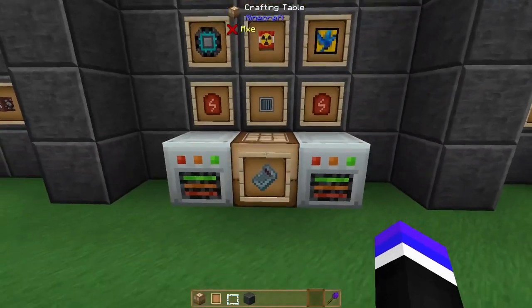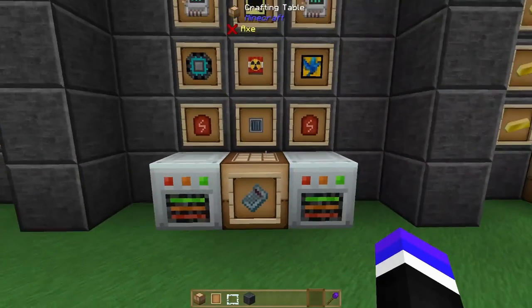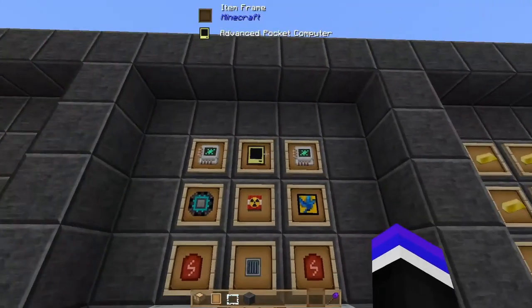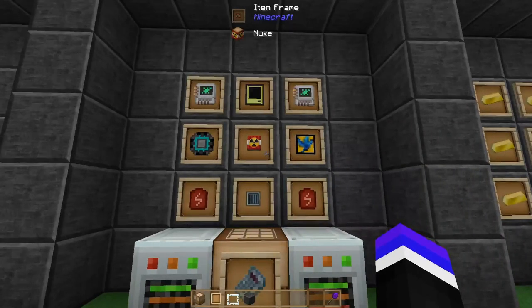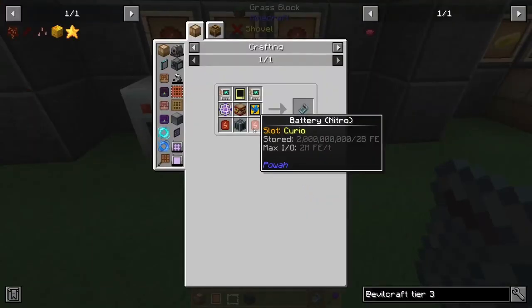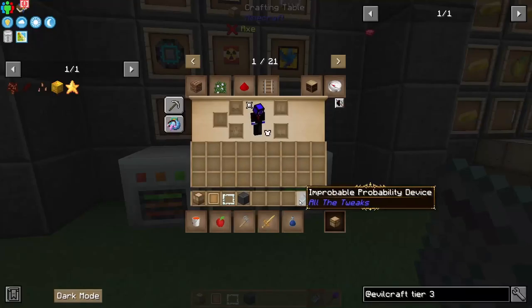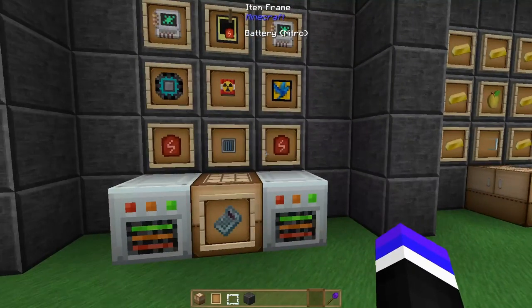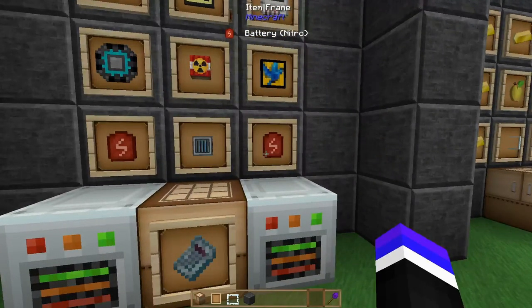Next up we have the Improbable Probability Device. Some of these pieces we've already discussed, such as the Solar Recharging Unit, the Nuke, and the Batteries. One thing to note about these Batteries specifically is that they require 2 billion FE each. So make sure you start that process, because if you're low on energy gain that's going to take a while. If you're further along, it's probably super simple.